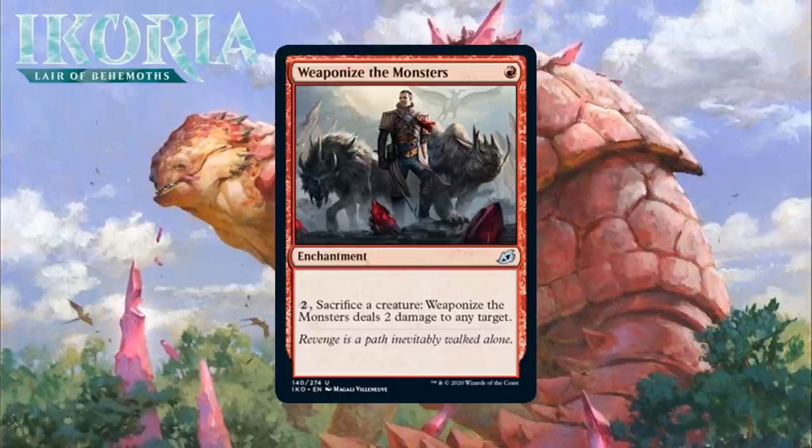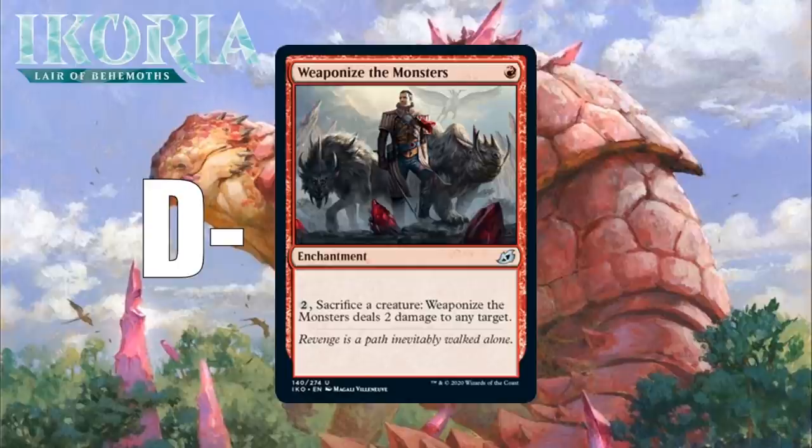Next up, it's Weaponize the Monsters, which for 1 red mana is an uncommon enchantment. You can pay 2 and sacrifice a creature, and Weaponize the Monsters deals 2 damage to any target. The name here is really weird, but I think the card seems like a pretty nice build-around. Repeatable Shock is always very powerful in limited, but many decks won't really have the necessary fodder to abuse this, and as a result this is probably not better than a D in your typical deck. It does provide any aggro deck with some reach. However, in a deck with lots of tokens, this is going to be a nightmare for your opponent — it will allow you to get small blockers out of the way without giving up much, or help you do the last 6 or 8 damage. It pairs really well with the Threaten effect we saw earlier too. I think this may have a ceiling as high as a B-minus in a deck that can really use it.